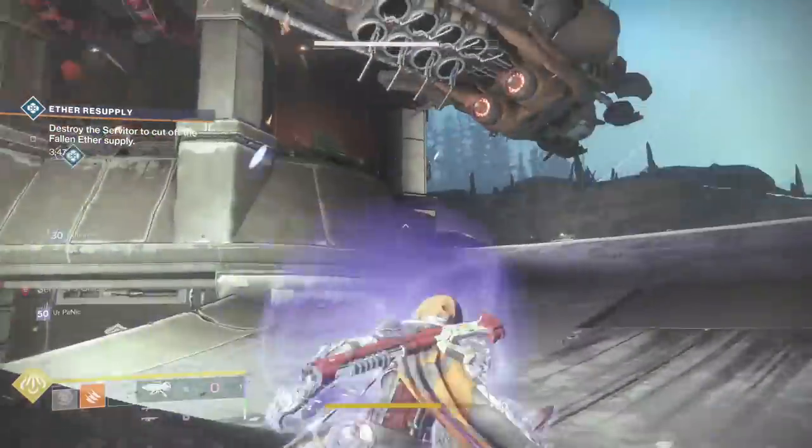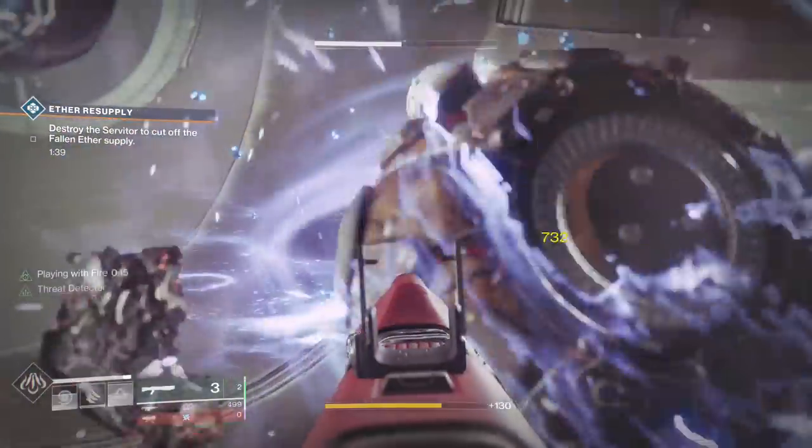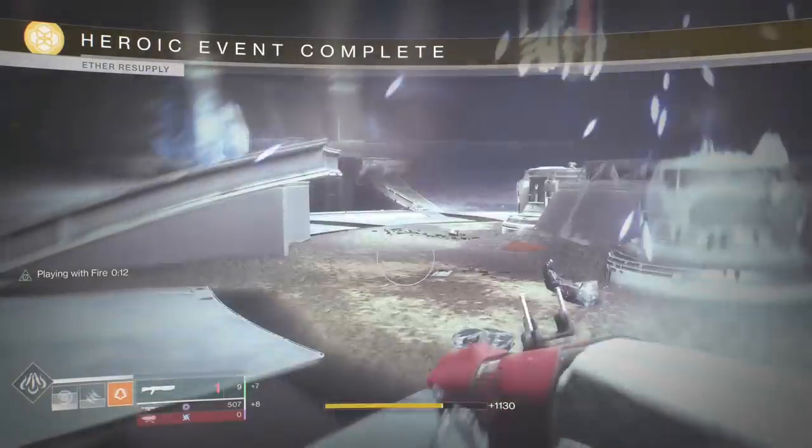Or you can use Gambler's Dodge next to an enemy to give you your knife trick back, and then repeat. This also works really well in activities with the Brawler modifier, because you get your melee back really fast.